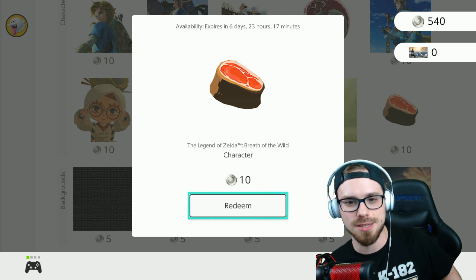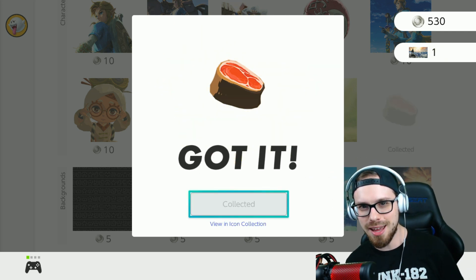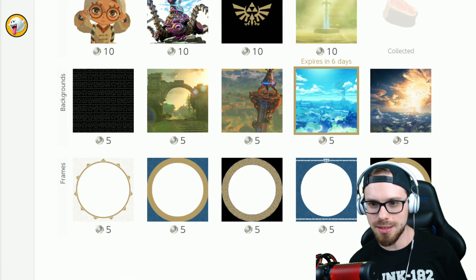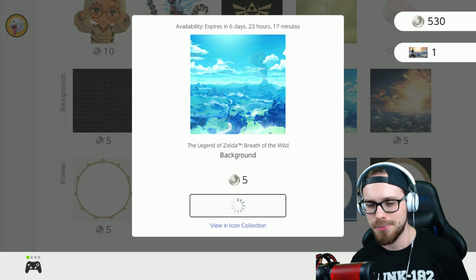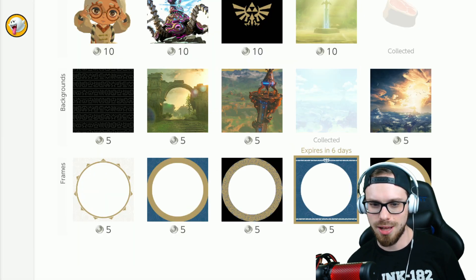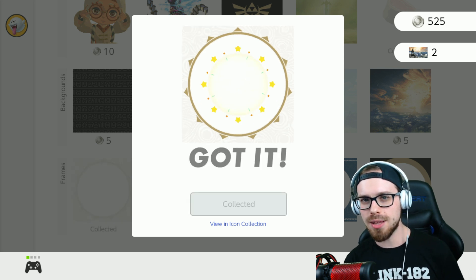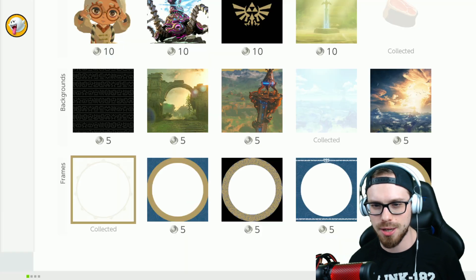Let's buy it for the memes. We're going to buy it. What is that — uncooked steak or uncooked meat? I forgot what it is in the game. Let's get this one — look at this one, super nice. Now the only thing about this is that you can't mix and match. I've said this ever since we've been doing this, but you can't mix and match. So like if you have a cool Zelda background, you can't put an Animal Crossing character over it, which I think is kind of weird.